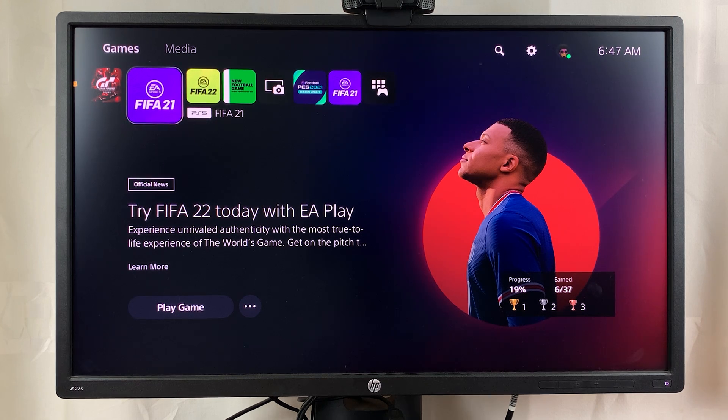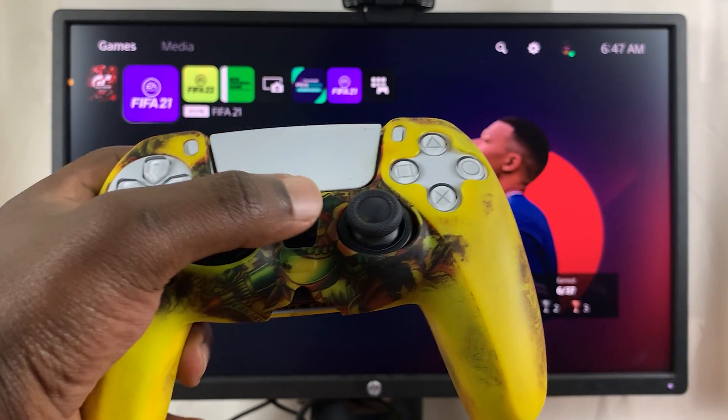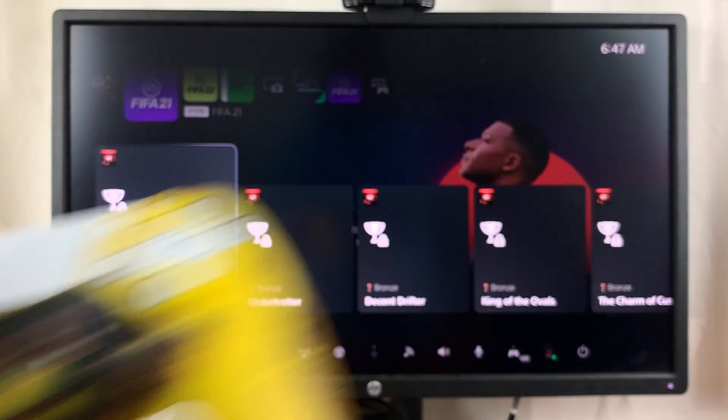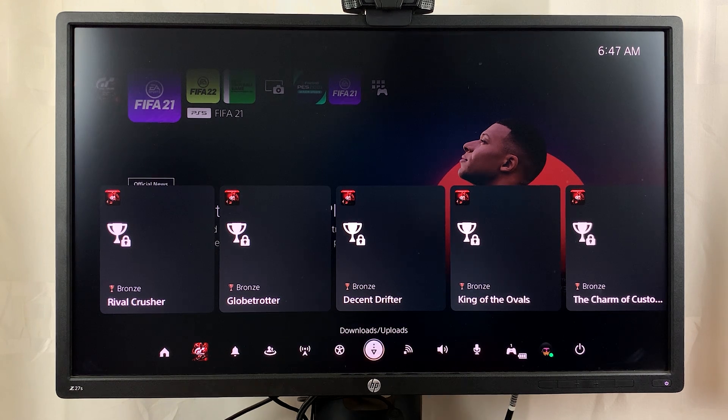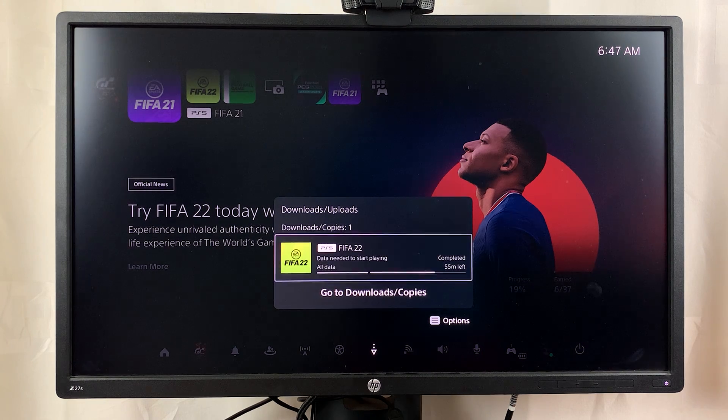Now to pause those downloads temporarily, simply go to the quick menu by pressing the PlayStation button on the controller — just like that. From that menu at the bottom, scroll to the icon that says Downloads/Uploads. Select that and you should see a list of everything that's downloading in the background.